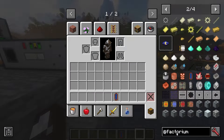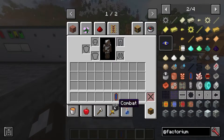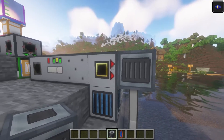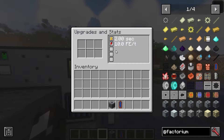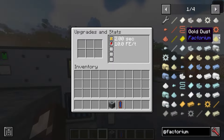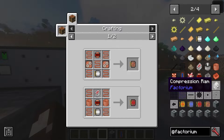We can look at another mod called Factorium, by the same developer as Advanced Generators. It adds a bunch of cool machines — sort of standard machines that you see in a lot of tech mods. For instance, we can put a pump down and it integrates with Advanced Generators. We're getting some power and some water coming in, with a similar interface to Advanced Generators including machine speed, processing, and various upgrades.